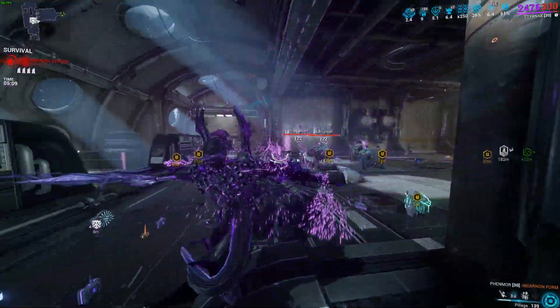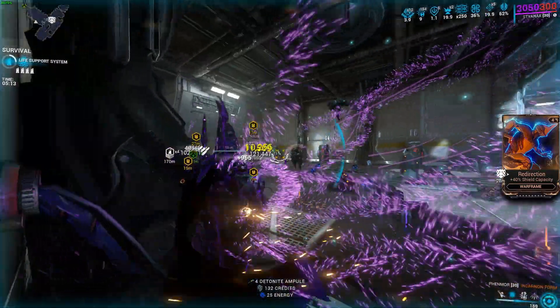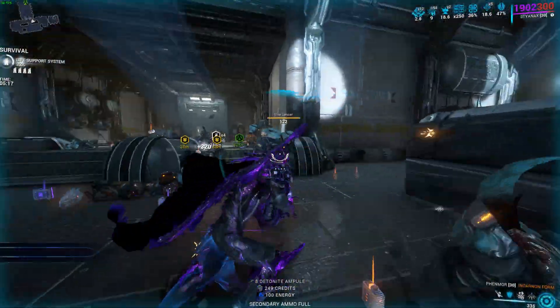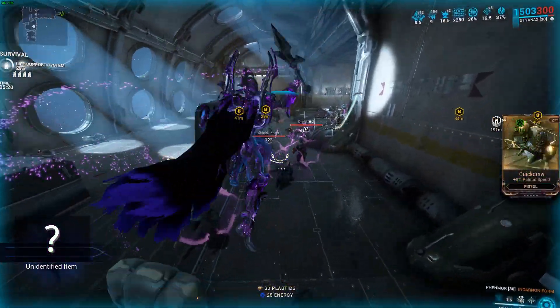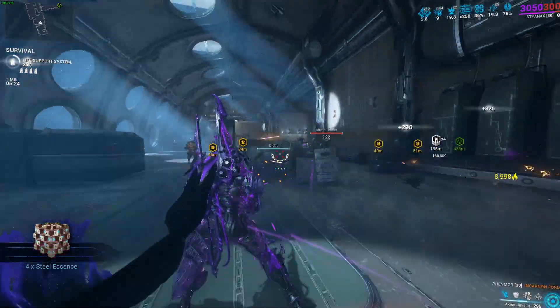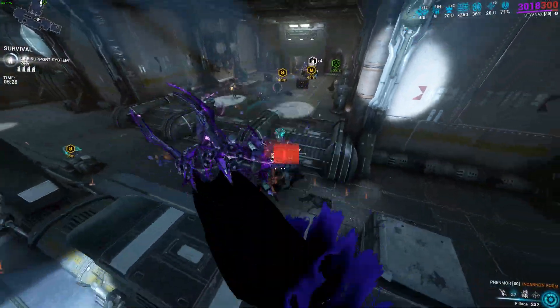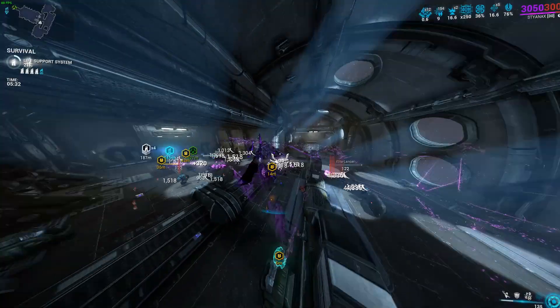With the first build, you saw me die there, so keep that in mind — your energy will run out and you do have to keep an eye out. For example, with the first build you can definitely change up to long range. With the second build I wouldn't prefer it and it's not needed at all, because you will be getting shields and energy most of the time, so you don't have to worry about anything.